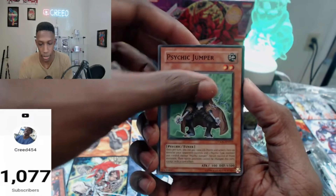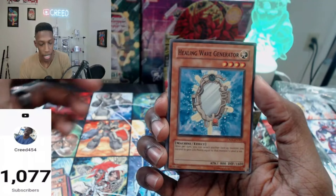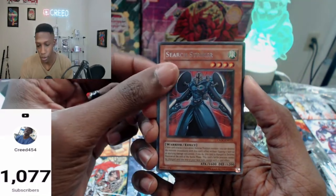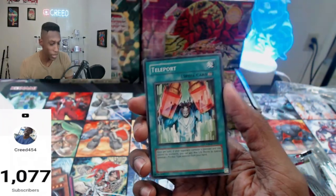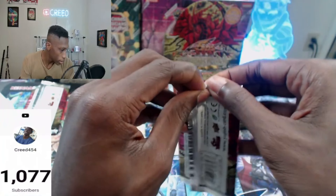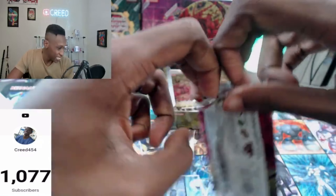Iron Chain Snake, Psychic Jumper, Lineage of Destruction, Iron Chain Blaster, Healing Wave Generator, Fragrance Storm, Revival Gift, Search Tracker. It's a spell — just Teleport. Hoping for those first edition Euro packs — that would be insane if there were first edition packs in here.